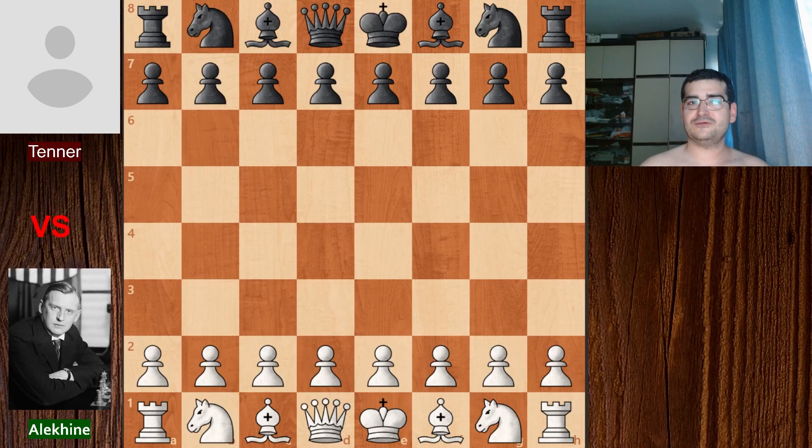Welcome back to the channel, ladies and gentlemen. Today we are watching another chess classic. This game was played in 1911 between Aleksandr Alekhin, who was playing with white, and Oskar Tenner, who was playing with black pieces. What is so unique about this game is that Aleksandr Alekhin played with 100% accuracy. Those games are really rare.